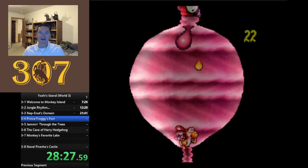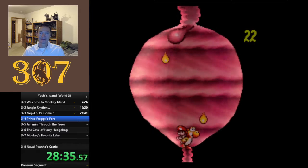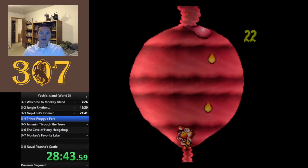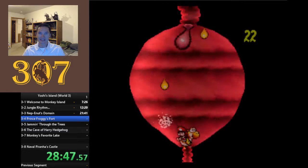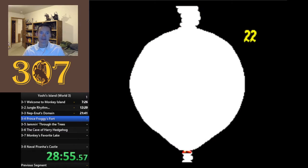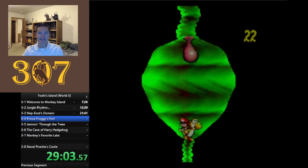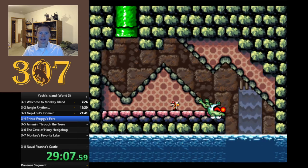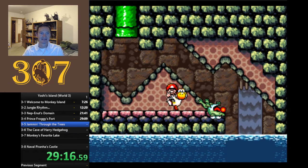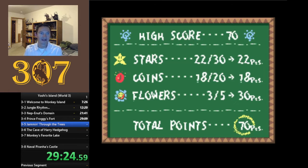We have to avoid the acid drops, and thankfully he eats plenty of shy guys - they'll turn into eggs and hit his little uvula. I'm not even gonna touch how controversial the implications are - what is this implying, Nintendo? This is also one of the easiest boss fights - all I have to do is stand in one place. Then you get flushed out of its system - not gross at all. Look at Yoshi's eyes still, and that frog is a very unhappy frog.